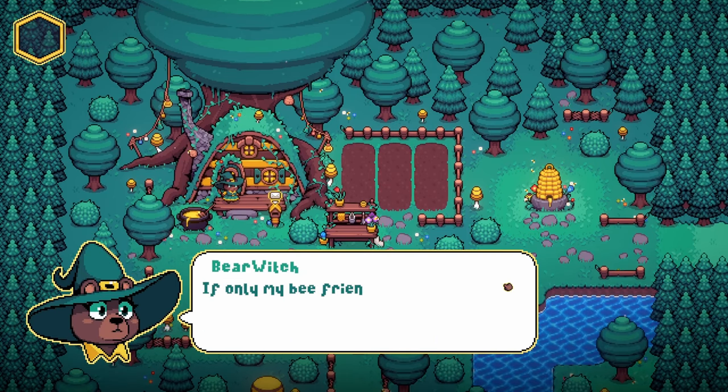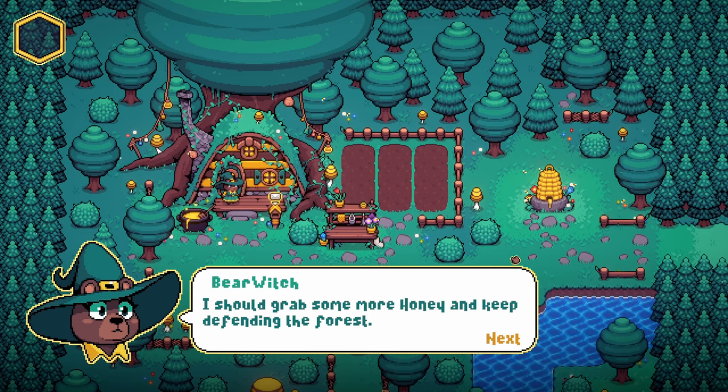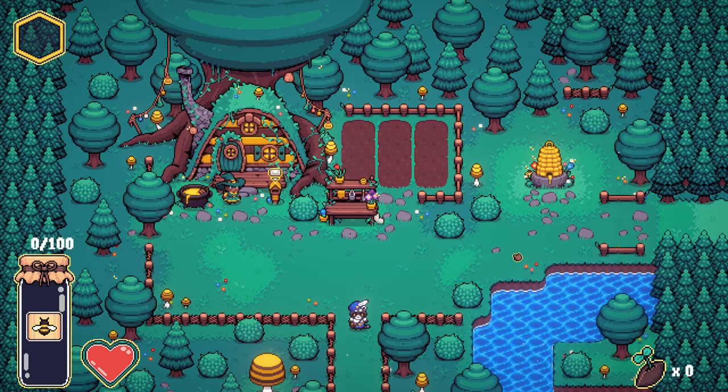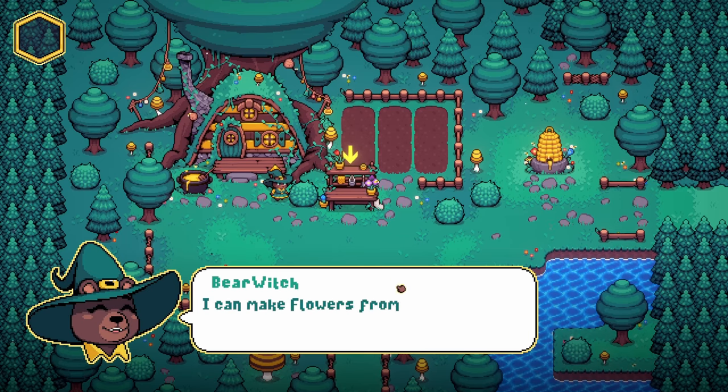They're destroying my forest. Those robots were tough. If only my bee friends could make even more honey so I could stop more of them. I should grab some more honey and keep defending the forest. There's something in the mailbox — letter from neighbors. The animals in the forest want to thank you for protecting their home. They sent you a gift: 11 seeds. I can make flowers from seeds at my gardening bench.